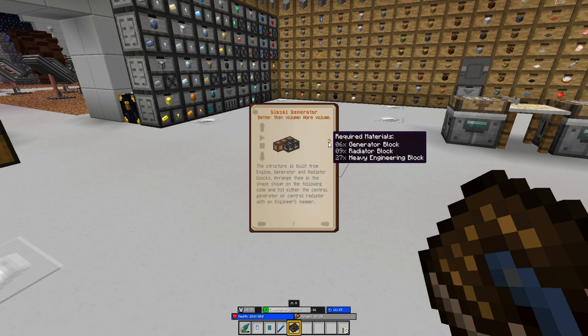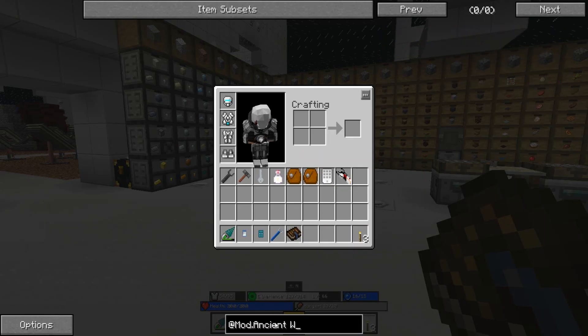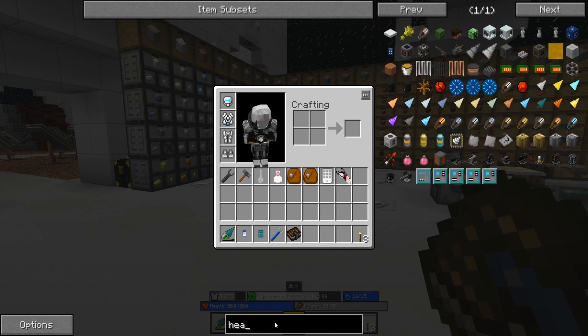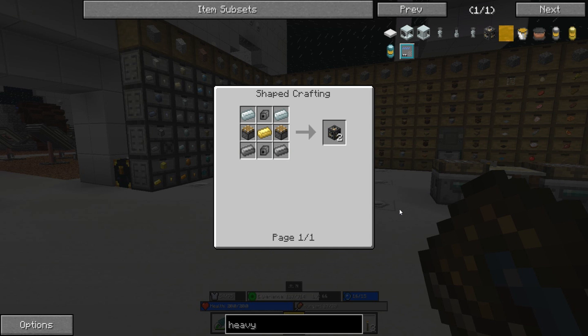I'm hoping we have enough stuff to make this. We need 27 heavy engineering blocks, so we're going to need electrum, steel, steel casings - which require steel and copper - and some pistons.